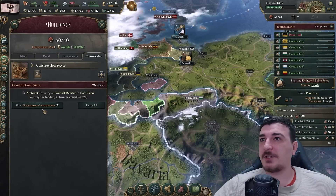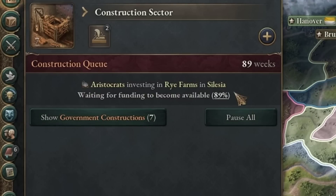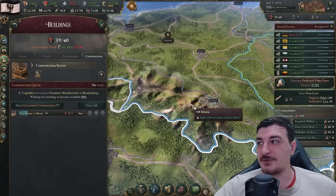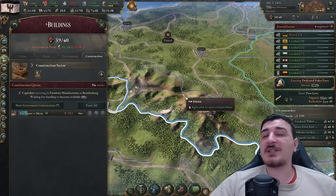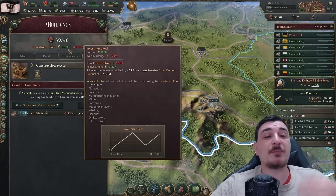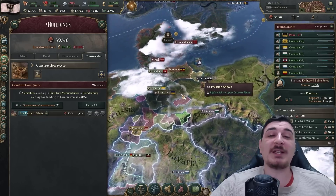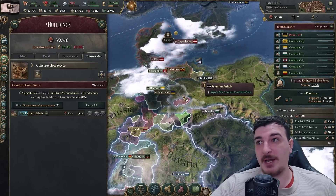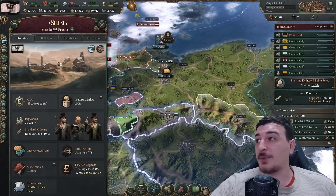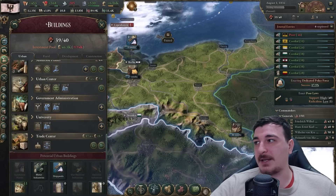The private sector is about to fully fund a rye farm in Silesia. The way the private sector works is it takes money from the investment pool to build stuff in your country - the higher your investment, the more buildings it will construct. We just finished the admin building in Silesia - let's check if that's enough. It is not, we still need another one. Let's build one more admin building in Silesia.